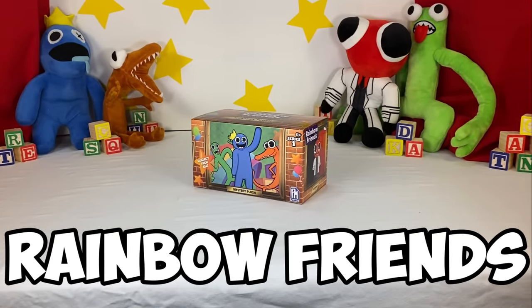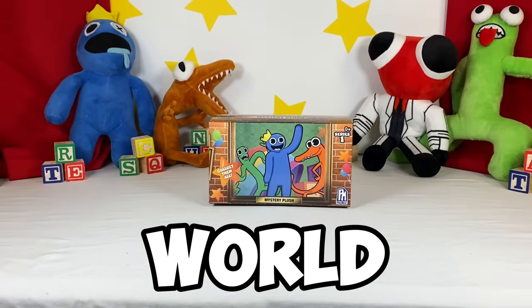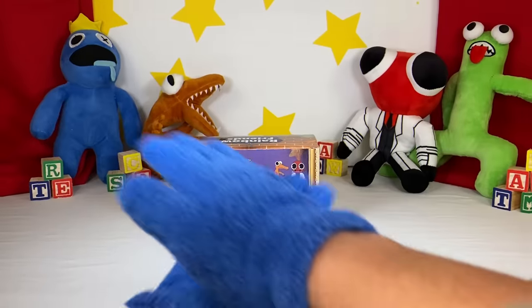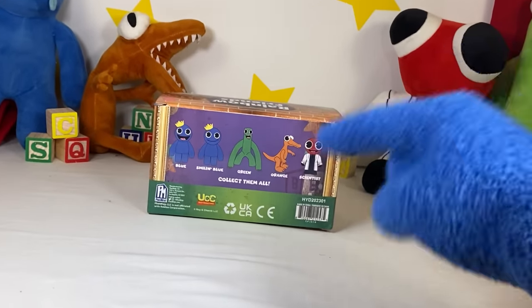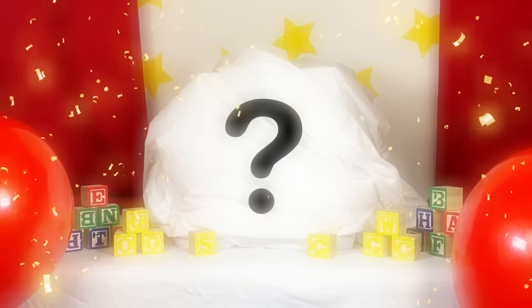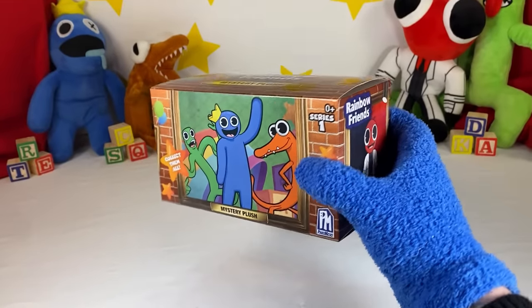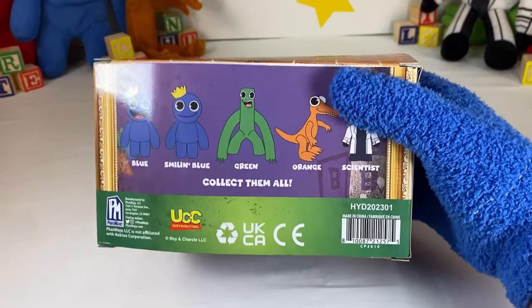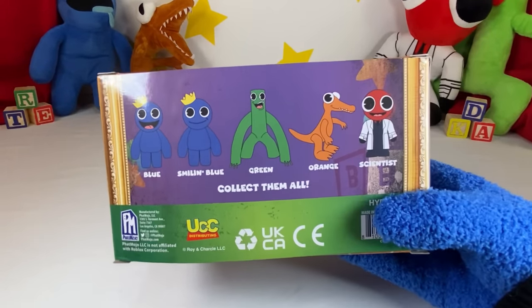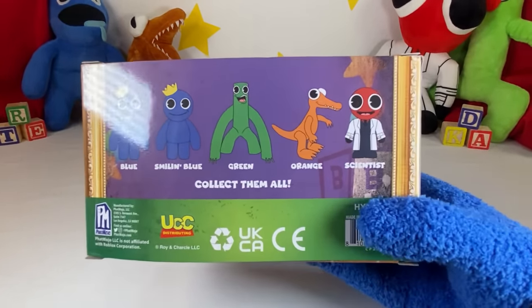This is the rarest Ramble Friends mystery box in the world! It includes 5 plushies you have never seen before, and we're unboxing 10 of them! If I collect all 5 plushies, we unlock these secret mystery gifts! We can find Blue, Smiling Blue, Green, Orange, and Scientist!